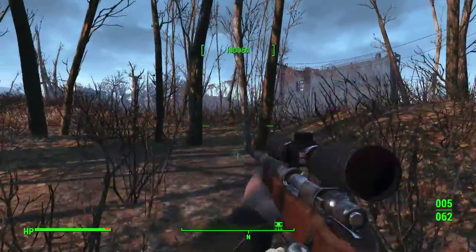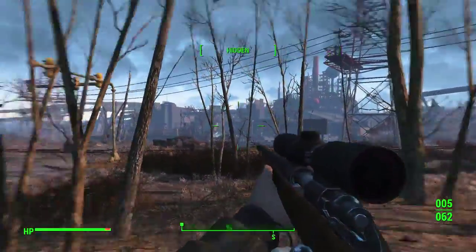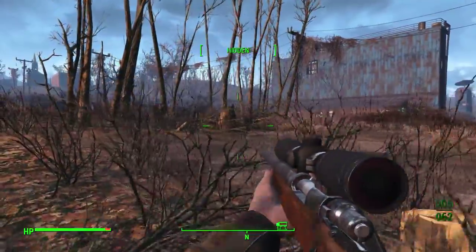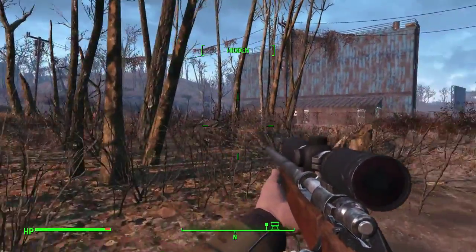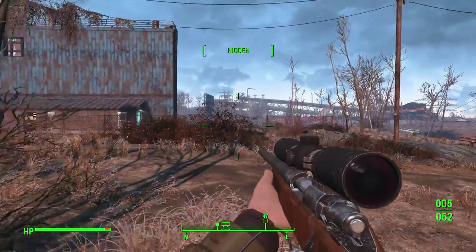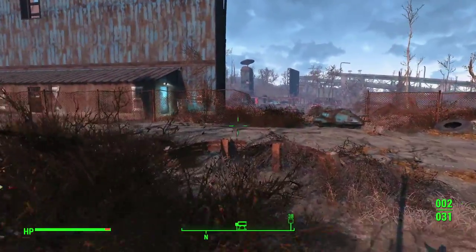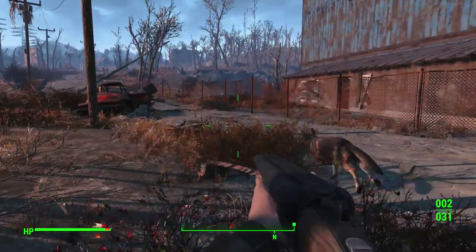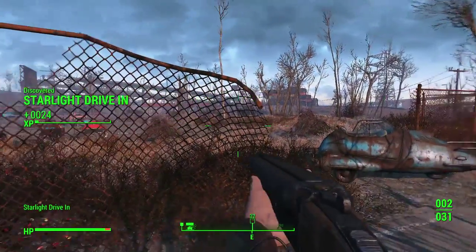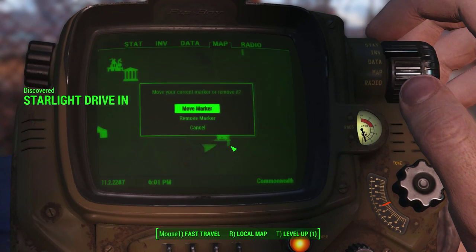I didn't really get much benefit out of the tweaks I made to the game, but I think we get a little bit of lag more often rather than it completely lagging out all the time. Are there baddies here? Inside, yes. Outside, no. I think so anyway - it's difficult to tell, sometimes it randomises the enemies. Starlight Drive-In! There you go - so you were pretty close. How do you get rid of this? You click on it. I tried that, it said no, then I did it again and it said yes.